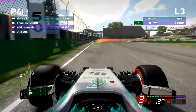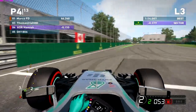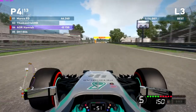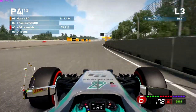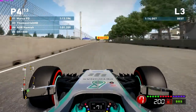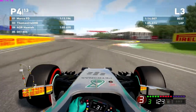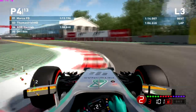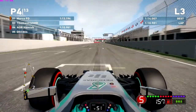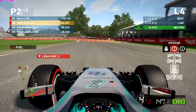Coming up to the hairpin now, braking nice and late — actually braking too late, missing the apex, wanting to get onto the throttle as soon as possible. Short-shifting from second to third to try and minimise the wheelspin. I use very high gears around this track purely because the traction is so poor. Then the last two corners — the hardest to get right — and it also happens to be my worst sector of all the F1 tracks. I'm so slow, I lose about half a second in this final sector. We come across the line with a clean lap — a 1:13.5.